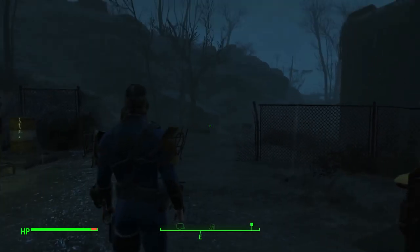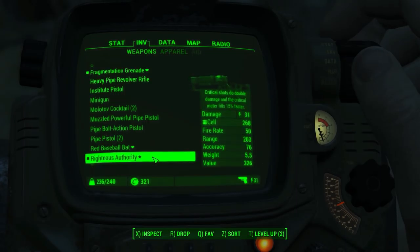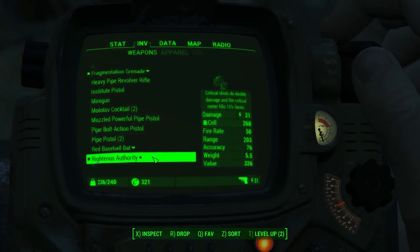Welcome back folks, Last Emile here. Today I'm going to show you where to find a rare weapon called Righteous Authority. It is a laser rifle — critical shots do double damage and the critical meter fills 15% faster. That's why this weapon is so amazing.